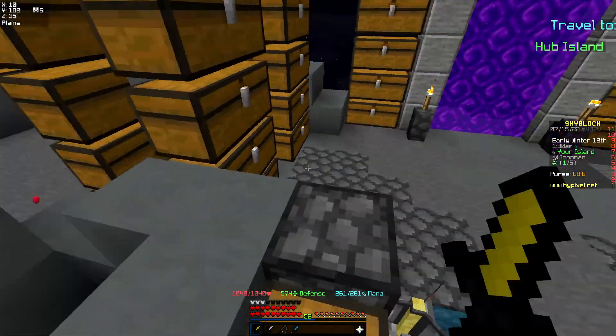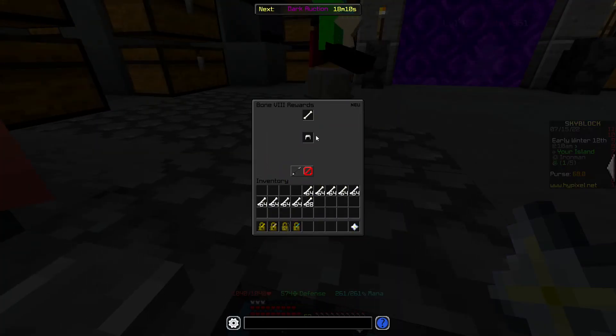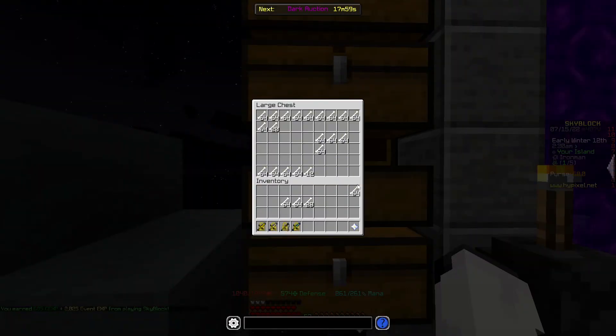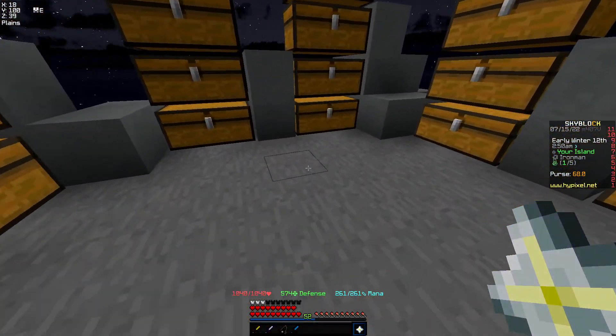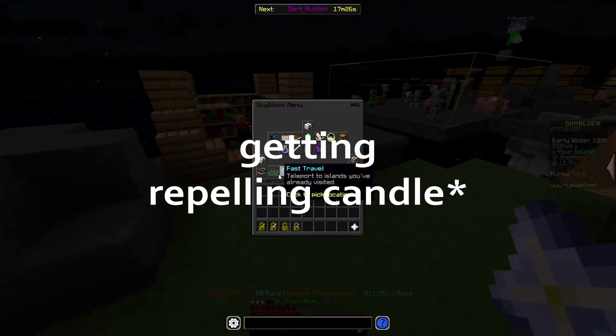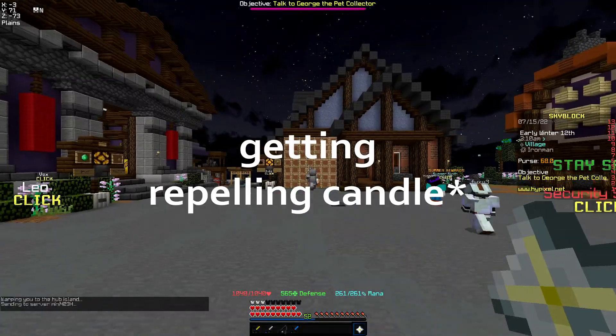Bones, bone helmet, skeleton — yeah, okay. Let's see my potion bag. I have a bunch of haste threes — that wasn't purposeful. Let's go get that because it's just an annoying problem.